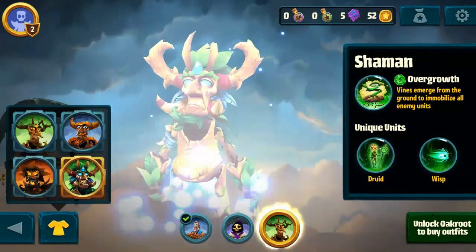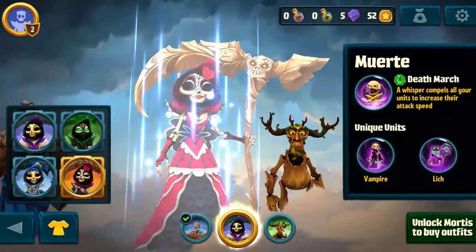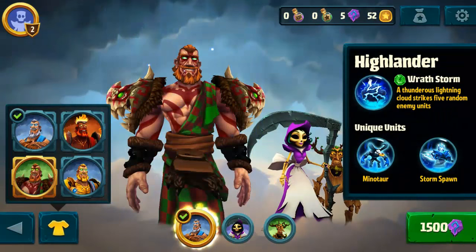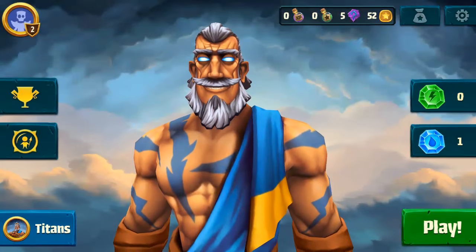You can get Mortis and you can get Oakroot as of now. They also have different skins — pretty cool stuff, each of them have their different ones. I've come across several of these already and they're pretty cool. I do like the graphics of this game.